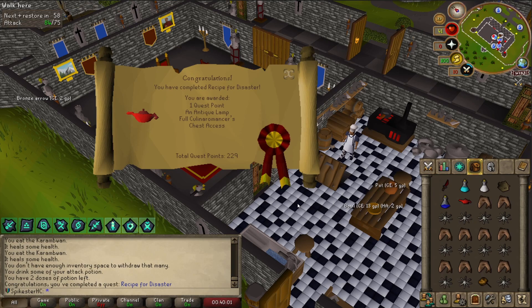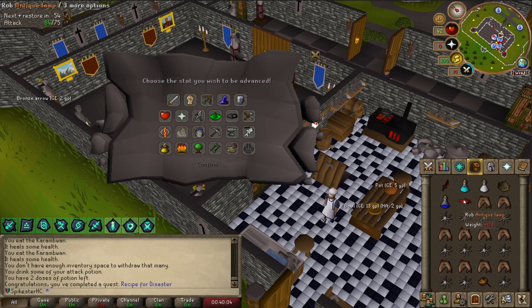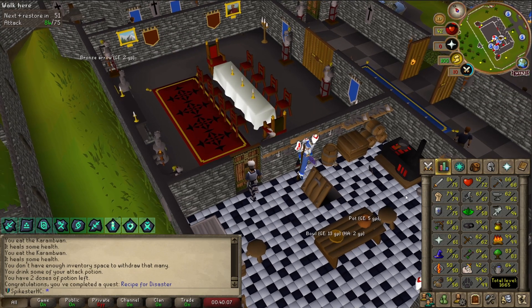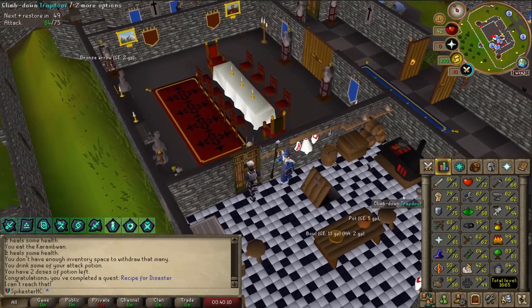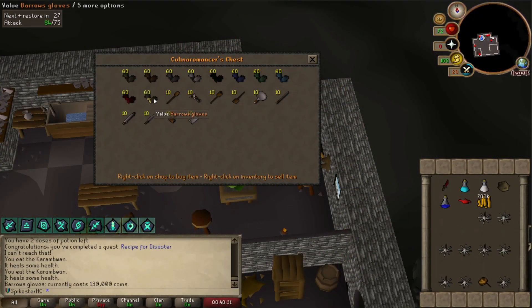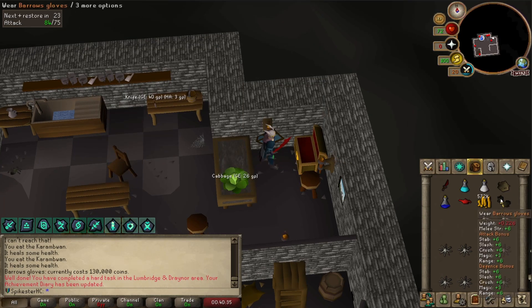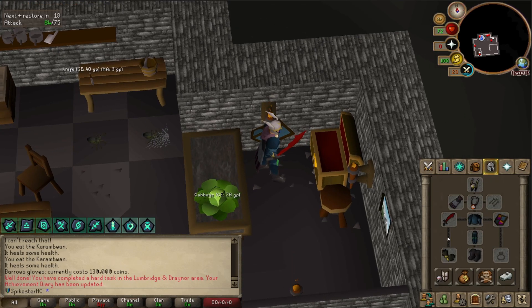Recipe for Disaster complete! I get this antique lamp — I'm not sure what to put it on, I'll save that for a second. I can get the Barrows Gloves now, finally. There they are, 130k. Let's buy them — they're just very good to have. That's a big upgrade.